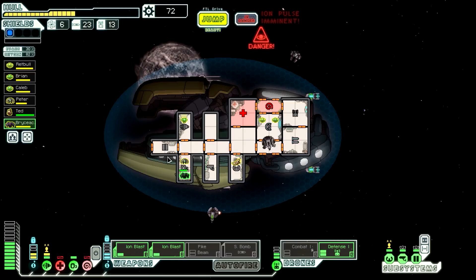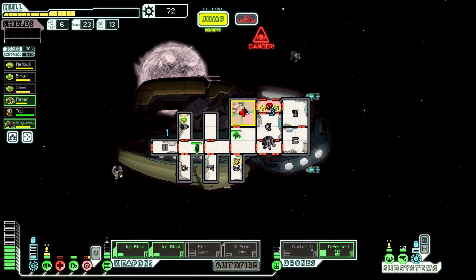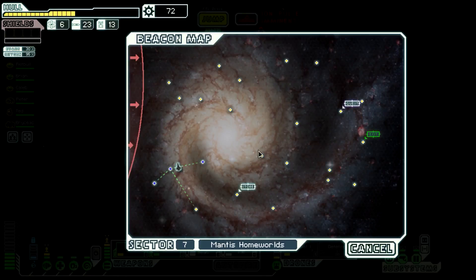I don't know how people speed run these things on hard. We need to repair before we even try leaving. There's the store - okay, that's good. 72 scrap, that'll be enough for a weapon. That's repaired now, let's get some power in there. Does everybody need healing? Everybody except Ted basically. Brian, go get healed. Shields are down so we'll wait for that to be ready.